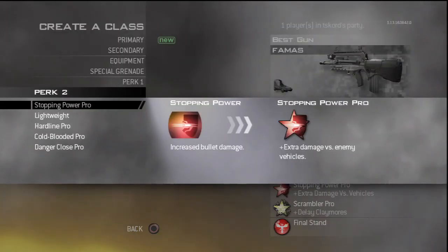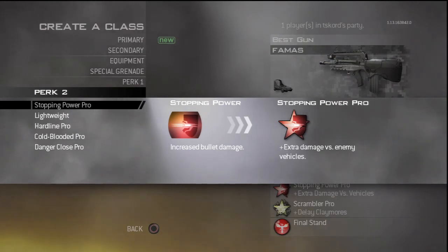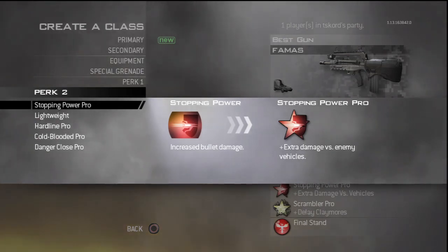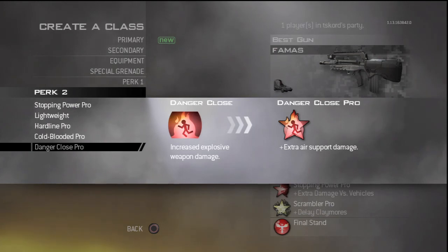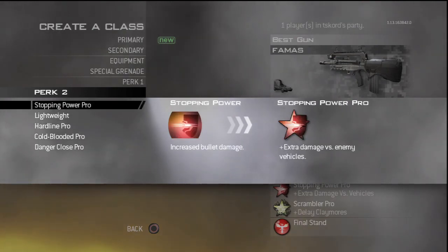Perk 2 — Stopping Power Pro is probably my favorite just because you get increased bullet damage. It's really helpful to kill enemies a lot quicker, and especially for the FAMAS because it's a 3-round burst gun, I think with Stopping Power you can kill enemies sometimes with just one burst — if all 3 bullets hit, they'll die from just one burst. Other good perks would be Danger Close if you're going for more Semtex, claymores, and explosives, but I really like Stopping Power in this game.